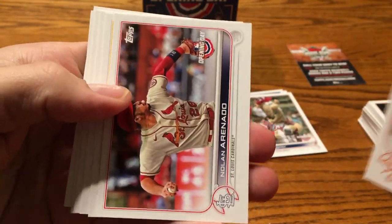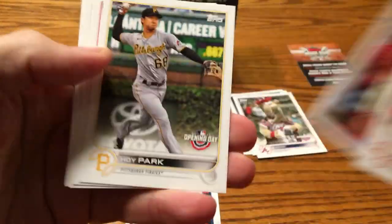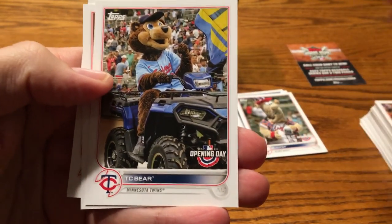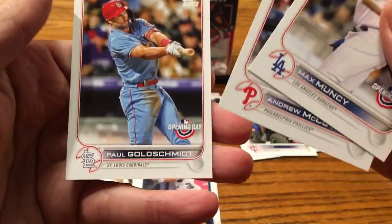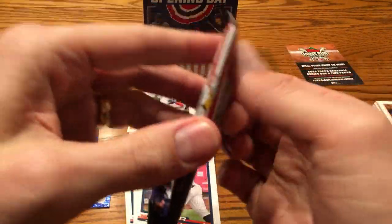Hoy Park has a rookie in Series 1. TC Bear — Twin Cities Bear, I assume, is what TC stands for. There's another mascot card — that's four of them. Muncy, Goldschmidt, and McCutcheon. And now we're on to the second half. I'm going to pick up the pace here so you can just kind of see what you have to offer whenever you pick up an Opening Day.